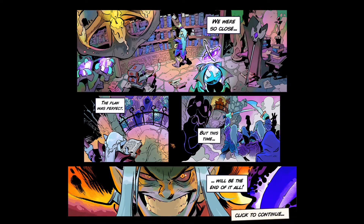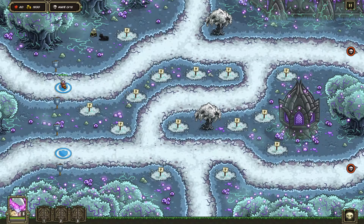So we were so close, he says. The plan was perfect, but this time will be the end of it all. Kind of a mad-with-power, almost like a Sorin, Lord of the Rings type lieutenant elf character. I love the comics. You can take a minute just to kind of look in the background and see different things. He's going to be the overarching boss.